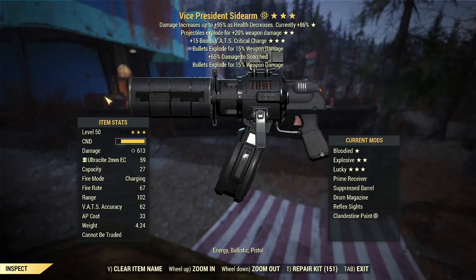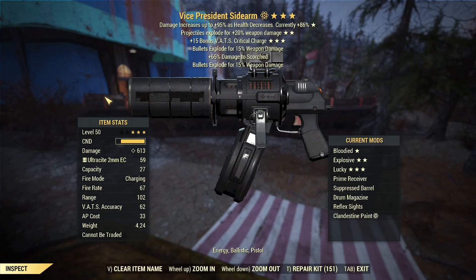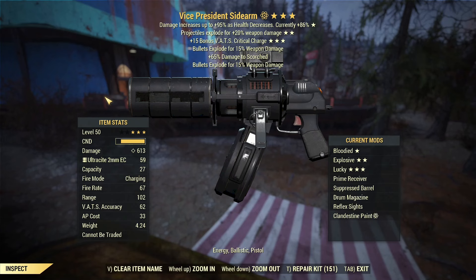Like, comment, subscribe — let's get on with this. All hail Vice President Sidearm! So this one is a Gauss pistol with bloodied explosive and critical charge. When it comes to Gauss weapons, I absolutely love the pistol, I love the rifle, and I've been very eager to test this one out and see how well it does.